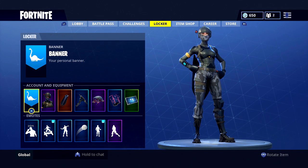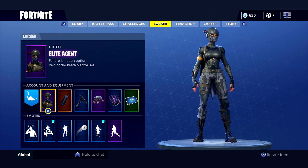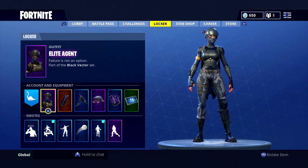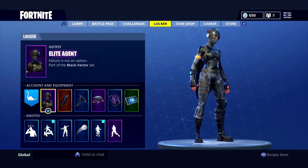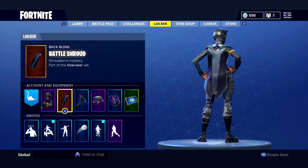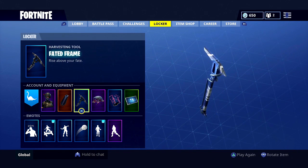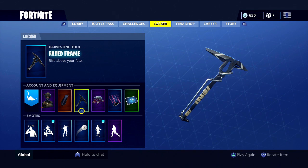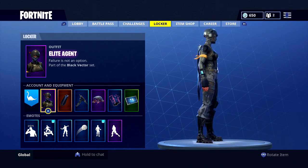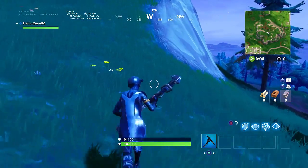Starting off with the Elite Agent — this skin has probably been the best battle pass skin. It's just a solid, clean-looking skin; I would buy it in the shop if it came out. Along with the Omen Cape, the Battle Shroud, it obviously looks great with the color matching, and on top of the Faded Frame it just looks great with the whole skin. I saw some streamers rock the cape with Elite Agent and tried it out myself — I really like it.